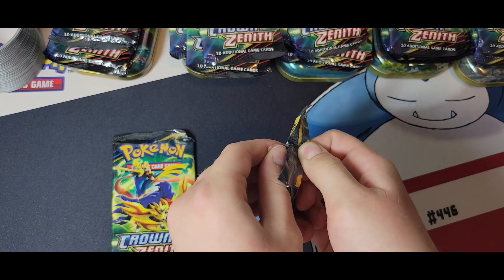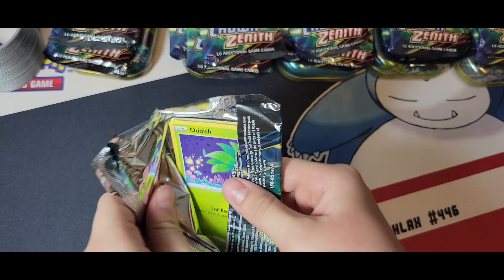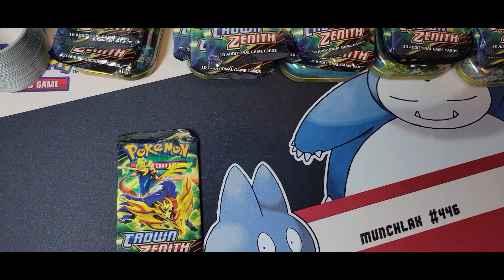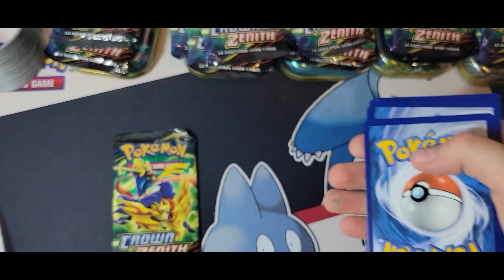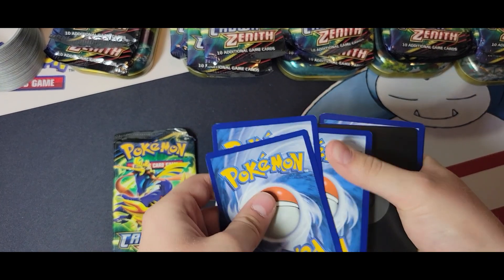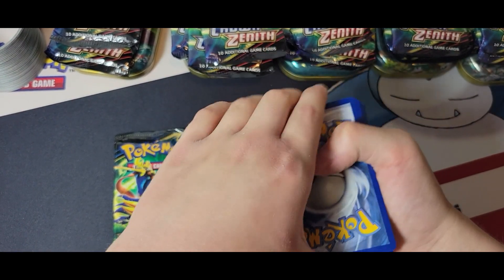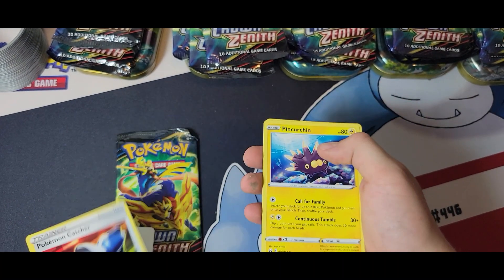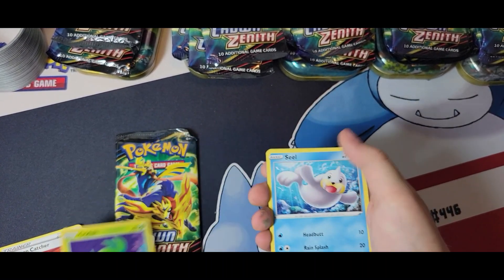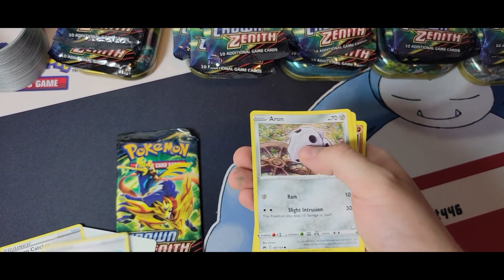We're back with the Crown Zenith. We opened all the packs. There's your code card. We're going to do the V-Star marker — yummy. Okay, we got a V-Star marker, Pokemon Catcher, Pink Urchin, Rare Candy, Oddish, Seal, Potion.